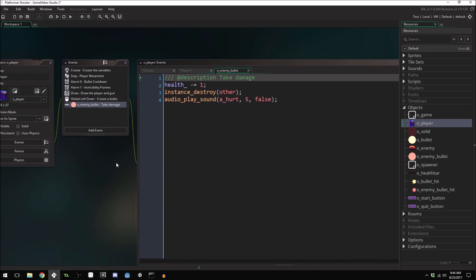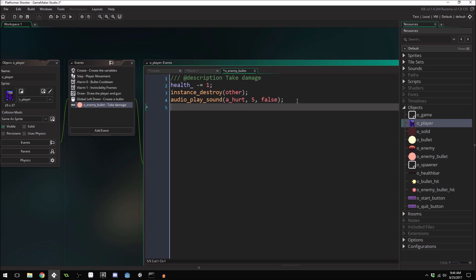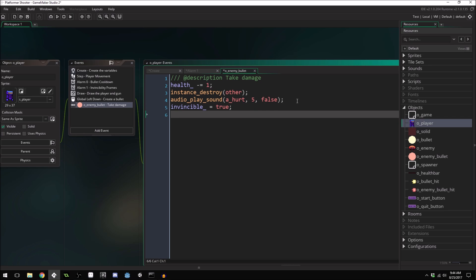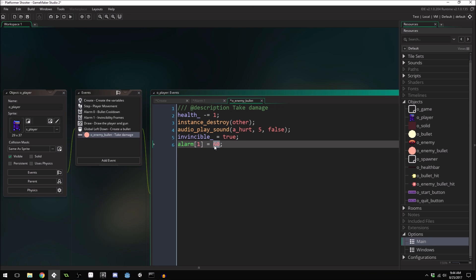Now, if we get hit by an enemy bullet, we're going to set our invincibility. It depends on how much you want, but I'm going to set it to about one second. We'll set invincible equal to true, and then set alarm[1] — our invincibility alarm — equal to 60, which is our game speed. We can double-check: game_get_speed() with type game_speed_fps should return 60.